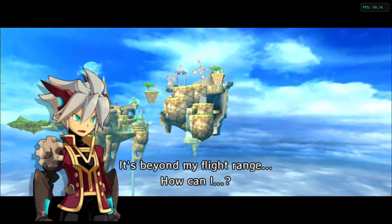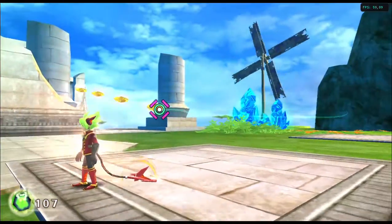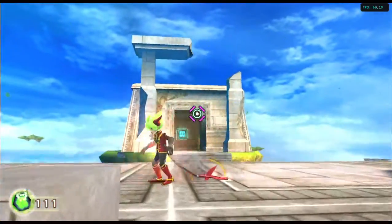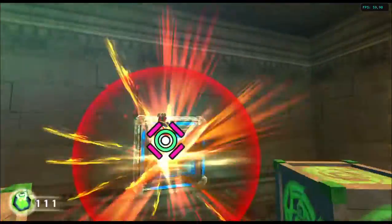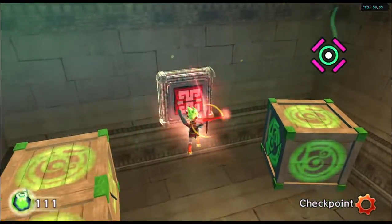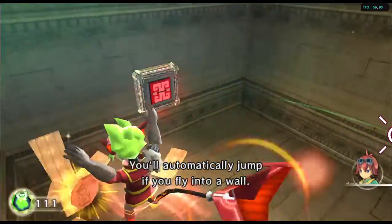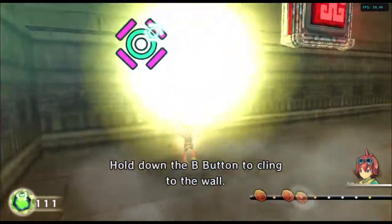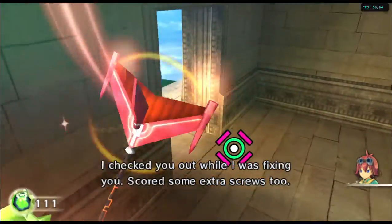It's beyond my flight range. How can I... Look! A landing spot! You can automatically jump if you run into a wall while you're flying. Hold down the B button to cling to the wall. How do you know so much about me?